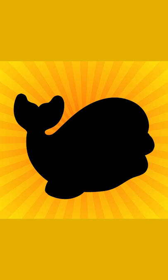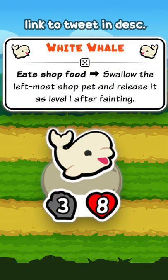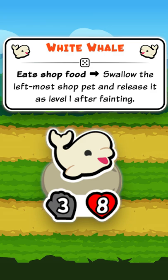The sixth unit revealed today is the White Whale, our first new summon unit. It is a tier 5 V8 unit that swallows the leftmost sharp pet and releases it after it faints. This ability activates when you feed it sharp food, meaning you need to spend gold to actually use its ability.